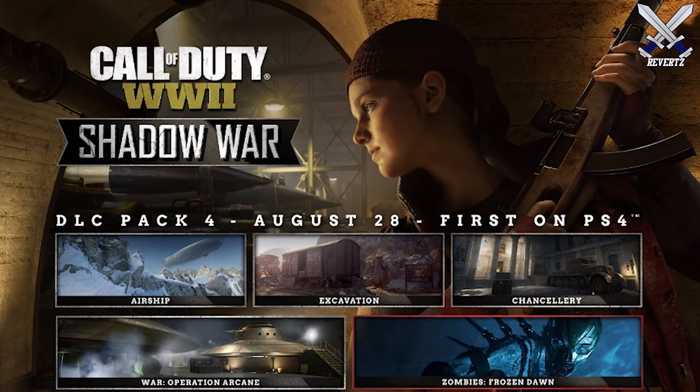Now onto the maps. We have Airship, Excavation, and Chancellery. Airship kind of seems to be like a parking facility for a huge air balloon. The map doesn't look that big based off the gameplay we've seen, but it's a snowy map, which are my favorite type of maps to play on, so I'm really gonna love this map.